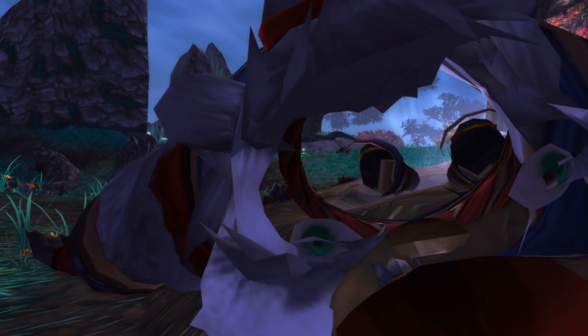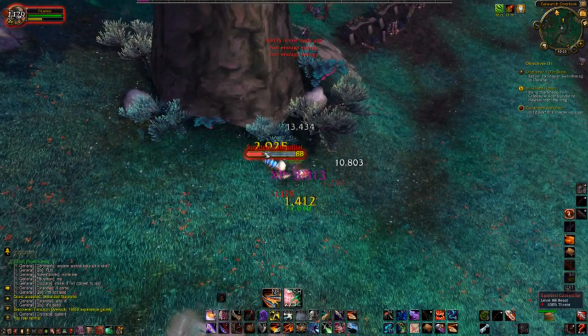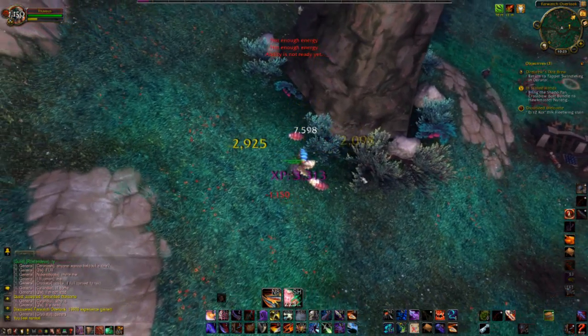They only have like 50k health each, and they're very easy to take out. They're usually in groups of like four — here's like two groups of them actually. They're pretty common, just take these out.